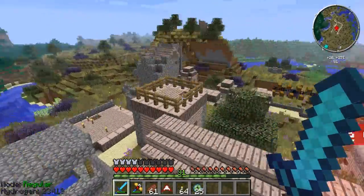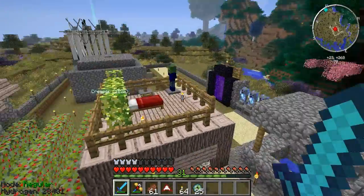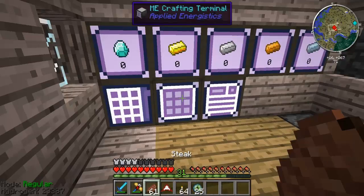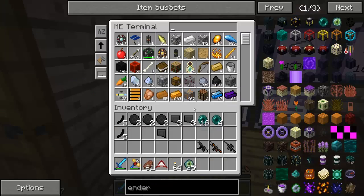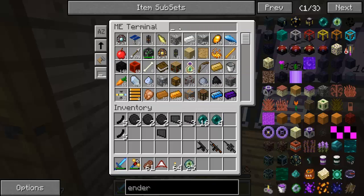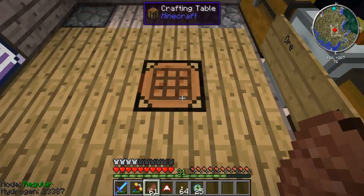Welcome back guys, this is Joe here for another episode of Crack Pack on my single player. Today we are going to The End - the quarry is done. I've got some more diamonds, now updated to 102 diamonds, which is quite a lot. As you can see I've got the MP5, 50 cal, and lots of ammo - hopefully enough to take down the Ender Dragon, though it might be split into two parts.